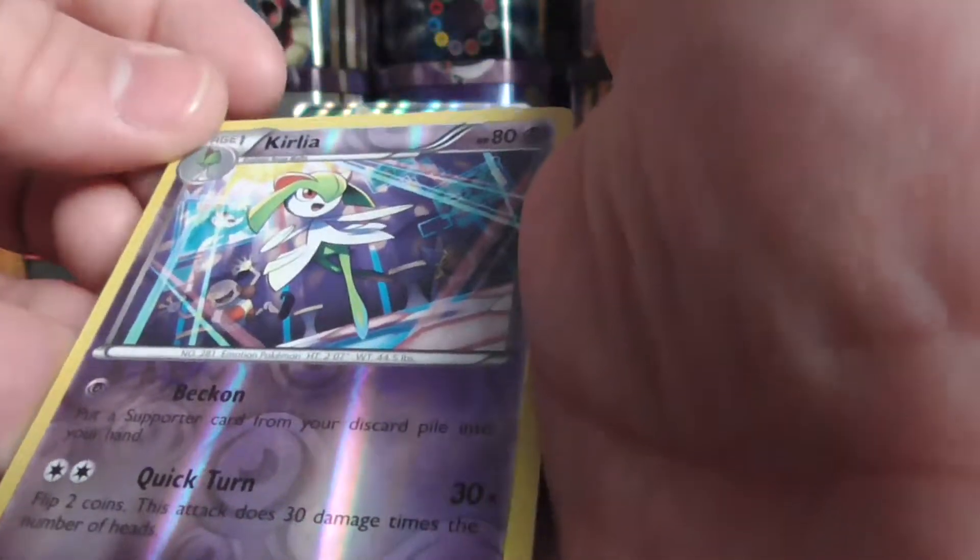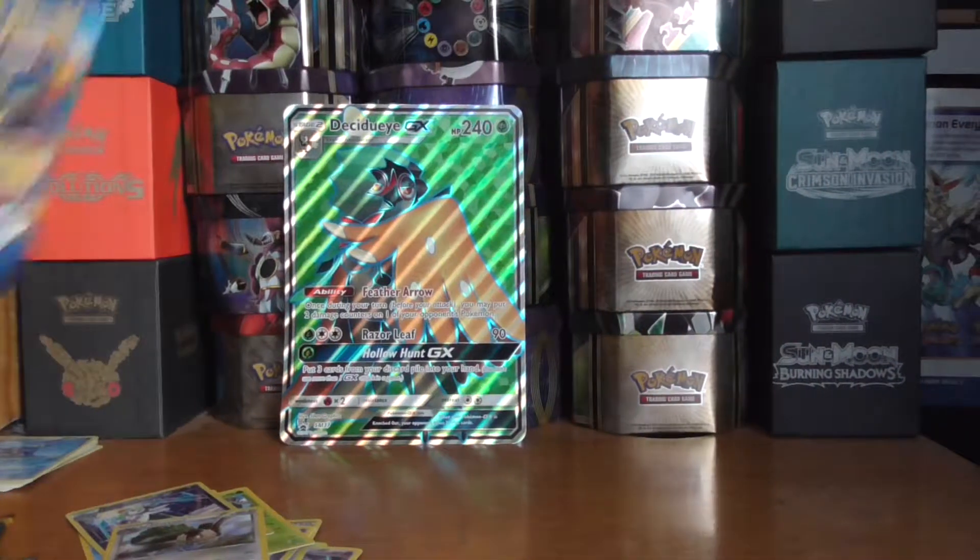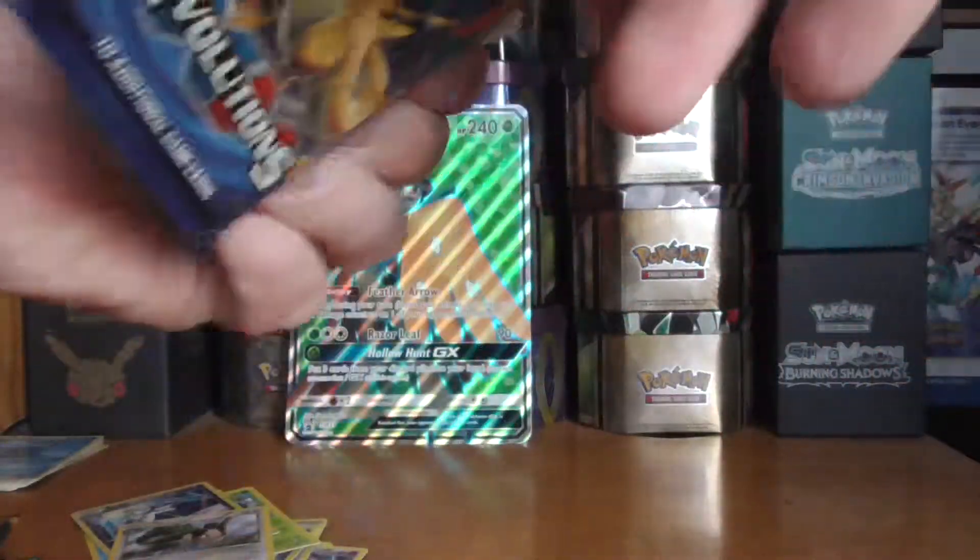A reverse holo and a regular rare. Evolutions: Charizard Arcanine.